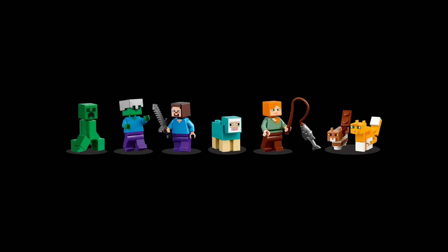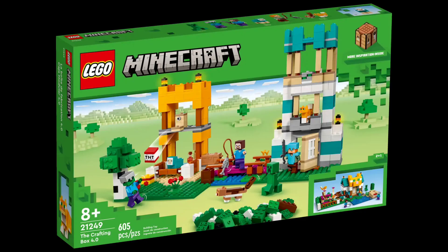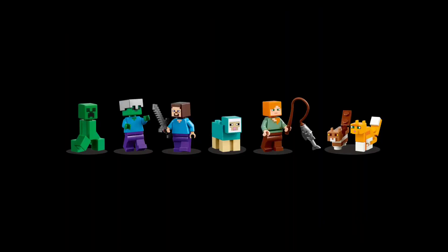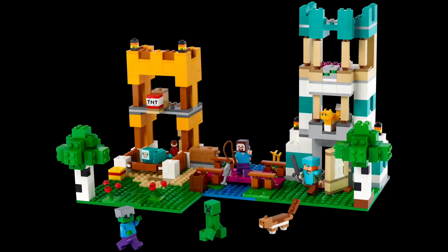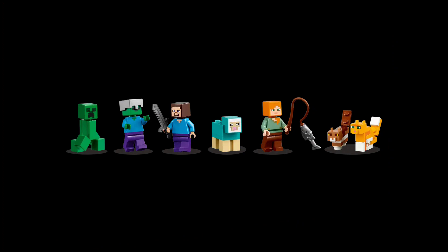They seem to be going downhill since 2.0. Now 3.0 isn't that bad, but it's just not as good as the other two. The original crafting boxes felt very creative — like your own crafting table. You had all of the pieces you needed to make your own world, whereas this one just feels like a set. 3.0 and 4.0 have been designed to be made into real sets, whereas the original crafting boxes had been designed to give you pieces to make stuff on your own.